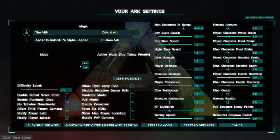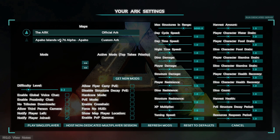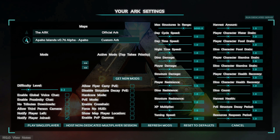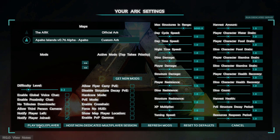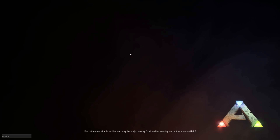The mod is installed, and as you can see it's right up here in the map section — pretty easy to see. All you have to do is click on it; now it's selected. I'm just going to go down here and hit Play Single Player, and it's going to load up a session.